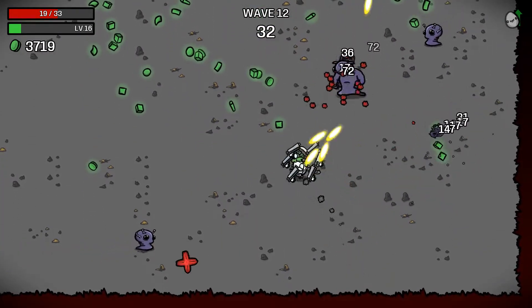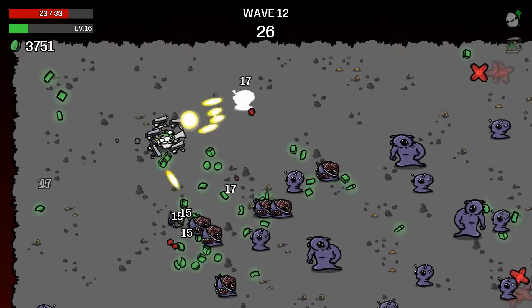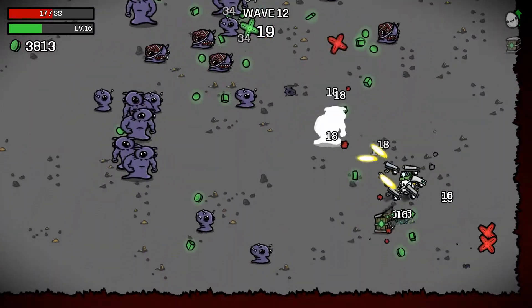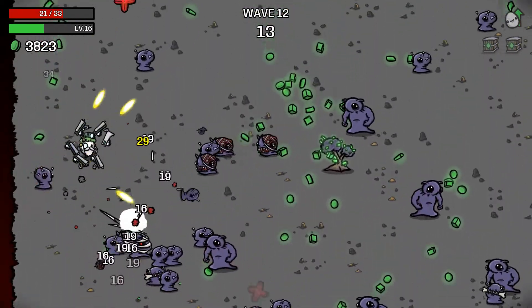Maybe a little more HP regen or armor, but otherwise we're good on damage. Our damage is really where it needs to be and that's all from saving. We need to watch out for the charger guys — they're the ones really doing damage to us right now. Going to run in and grab that tree for healing.